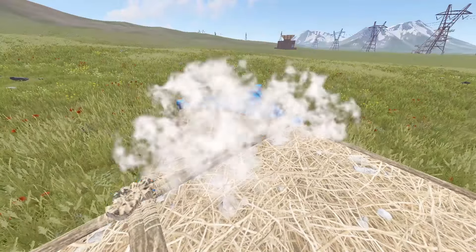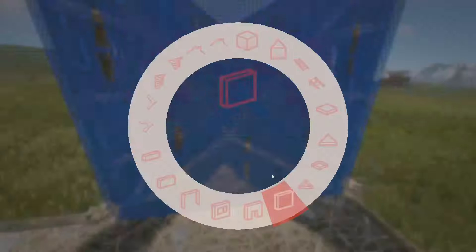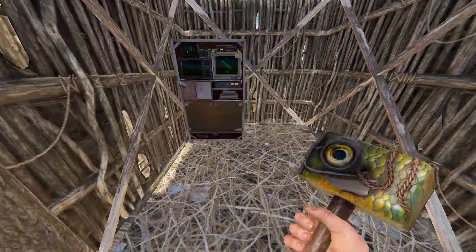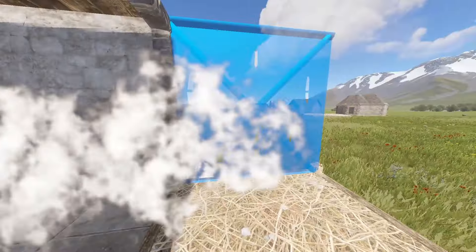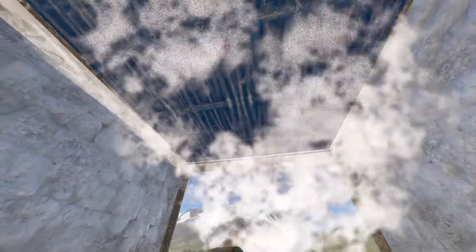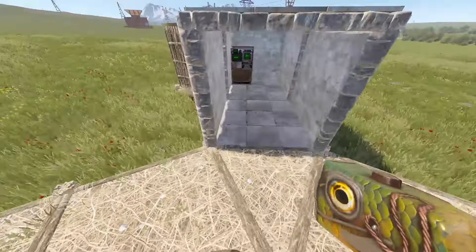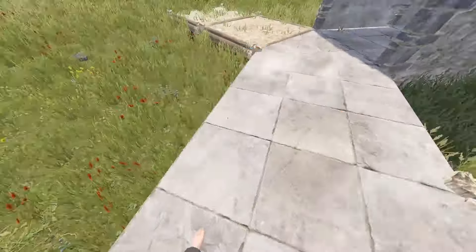You can start with the normal two-by-one with your TC in a triangle, or just start with a single one-by-one and put the TC in there, since that will be honeycomb. Go ahead and place your TC down. Your entrance — I usually do it so they have to go through two doors to get to the TC wing. The layout footprint of the triple large furnace base is a single triangle with two squares off of that single triangle.